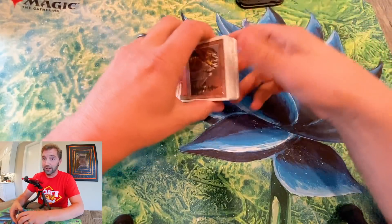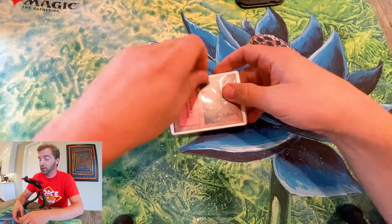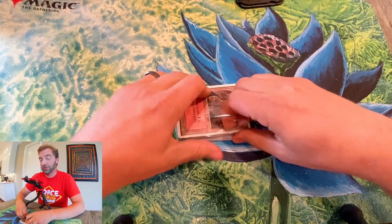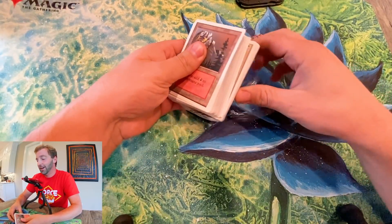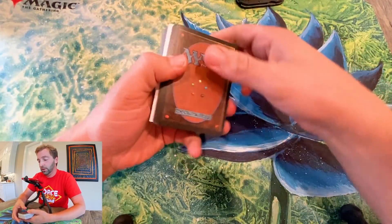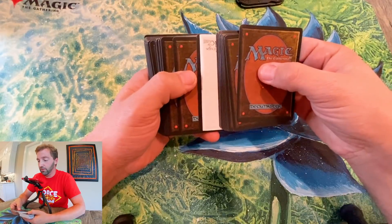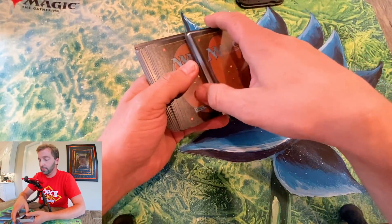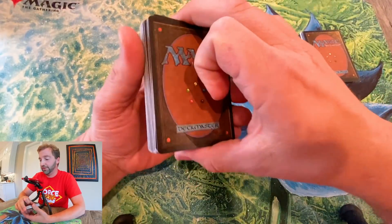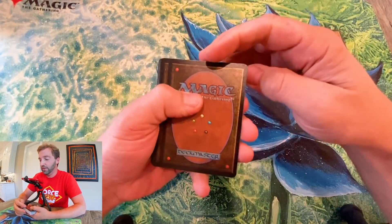I'm predicting, and at least hoping, there is one good pack in this area — a Vesuvian Doppelganger and the Tropical Island. And they are right here — there's the rares. I put a common there for some coverage so it's not just facing the thing. Here are our commons and we're going to get to it.